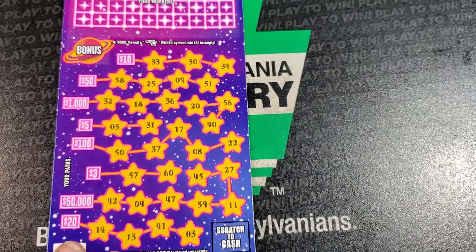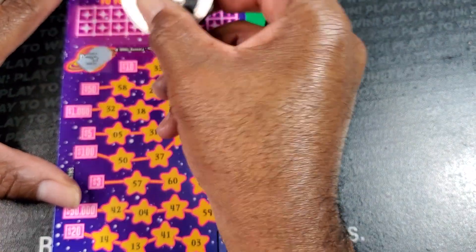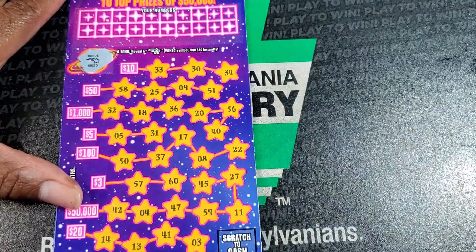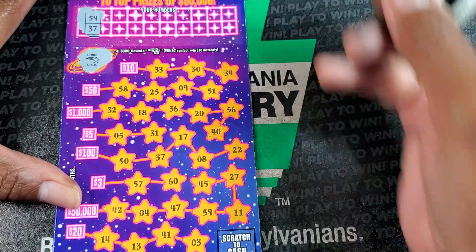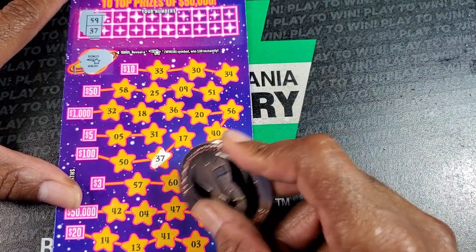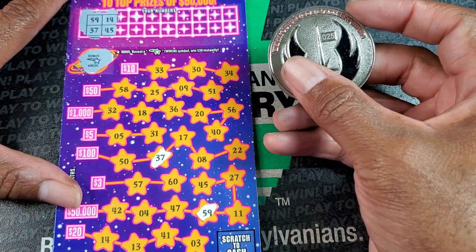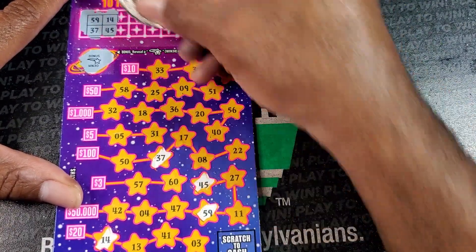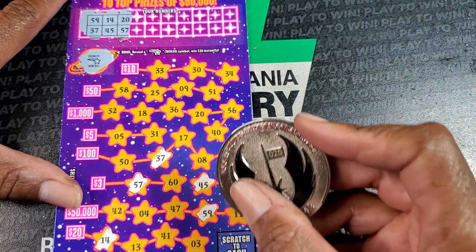Lucky Stars — we need to complete a straight line to get the prize. Oh my God, I finally got the star. Geez, wow. It's about time! 59 and 37. 14 and 45. 20 and 57.